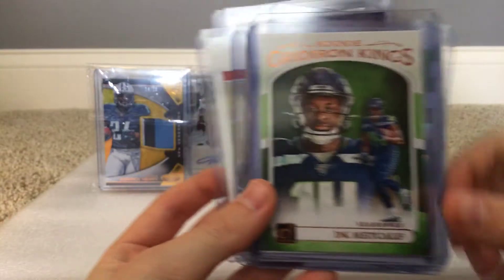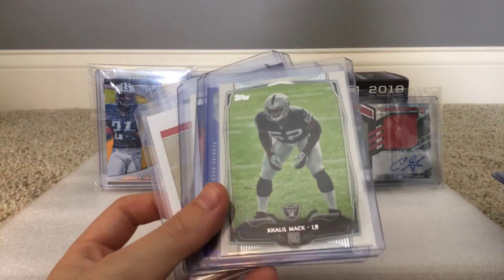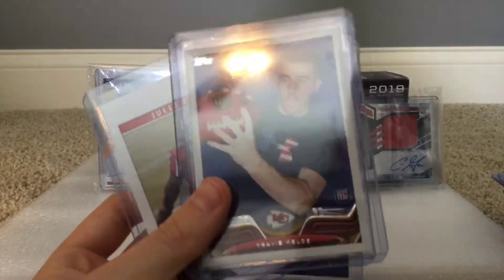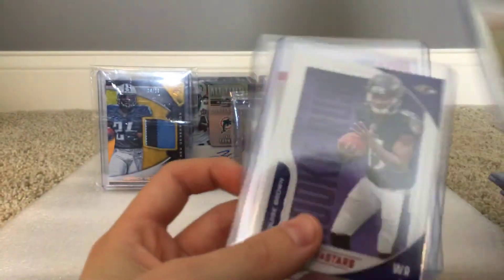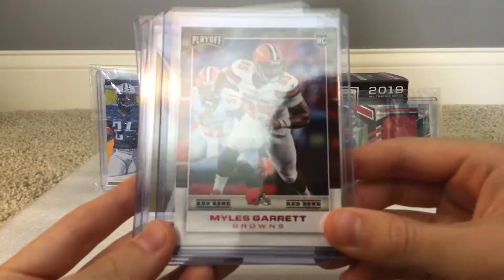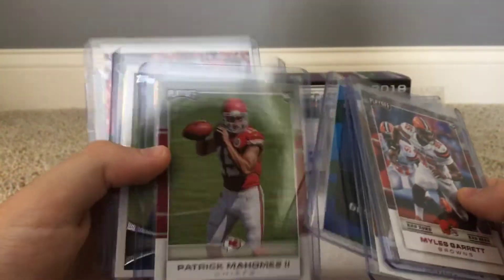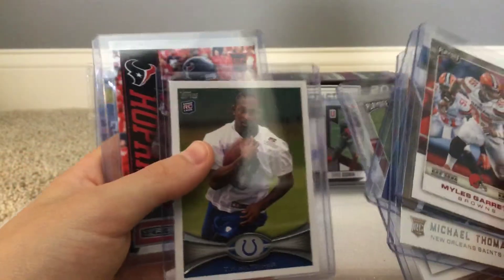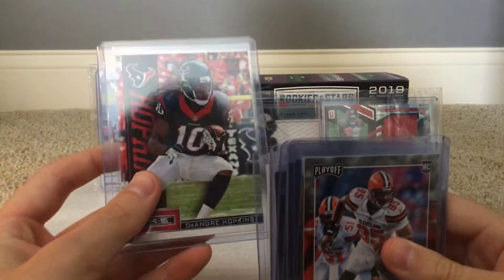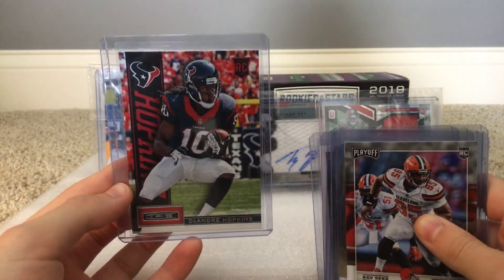DK Metcalf Gridiron Kings, Christian McCaffrey rookie, Marquise Brown rookie, Cleo Mack rookie card, a Todd Gurley Showcase numbered 299, Travis Kelce rookie card, Julio Jones, another Marquise Brown rookie, and a Julio Jones. Myles Garrett, Michael Thomas, Deshaun Watson press proof green, a nice Patrick Mahomes rookie card, Ty Hilton, and a DeAndre Hopkins from Rookies and Stars. Fun fact — I got this Hopkins card from a Rookies and Stars pack where every single card was a quarterback except for the rookie, which was this one.